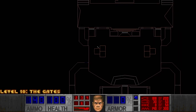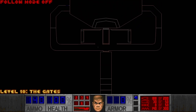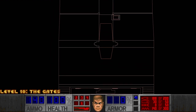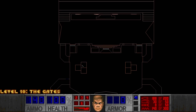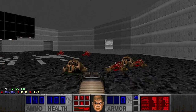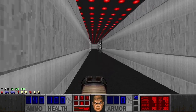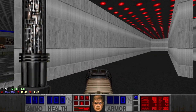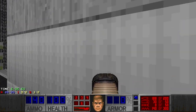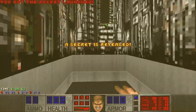I'll quickly check around. Doesn't seem like there's anything obvious here, so let's use the DST. The secret is right near the exit, on the right wall. No marks, nothing — it's just random. And here we have the rocket launcher.